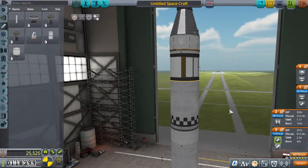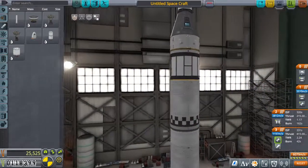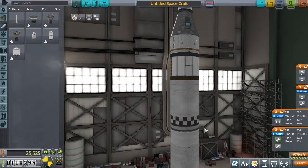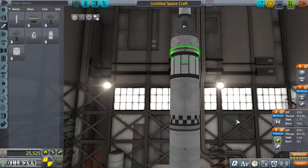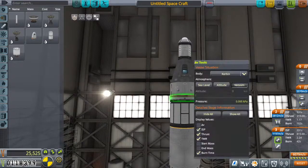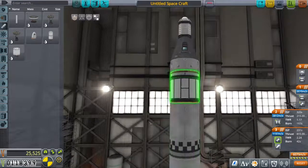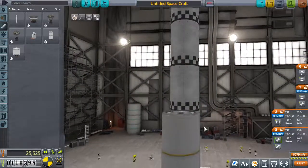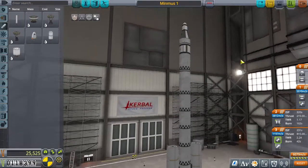You might notice there are no landing legs on this Minmus lander. Minmus's gravity is so low that you don't need them — they sometimes just bounce you into the air. You can land perfectly fine on the engine or even on its side. Another reason: with the 30-part VAB limit, it's hard to fit all your science equipment if three or four parts have to be landing legs, so going to Minmus avoids that problem entirely.